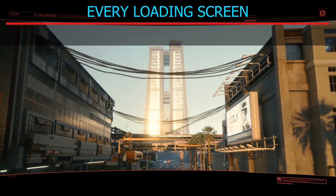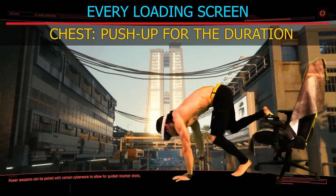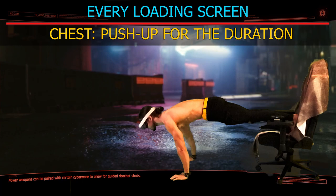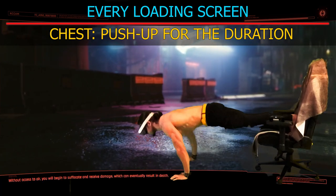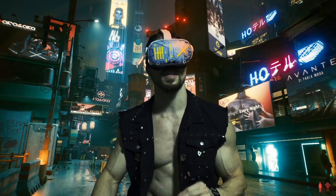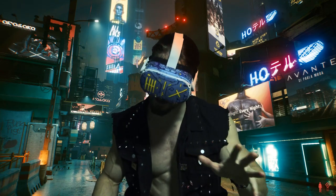Whenever you encounter a loading screen, crawl away from your seating apparatus, hop your feet onto it and do as many push-ups as you can before that bar fills up. Then crawl on back. Loading screens can be short so make the most out of this time.